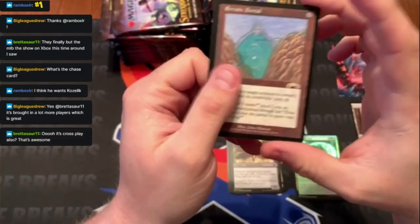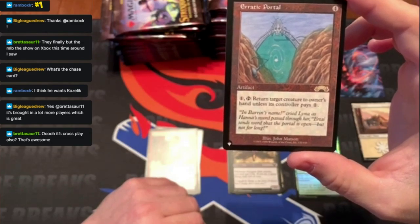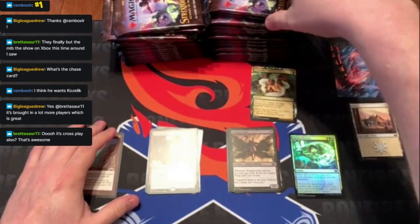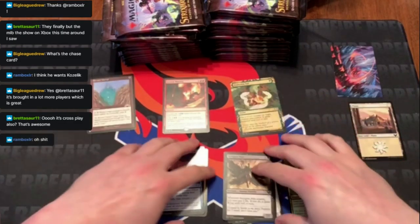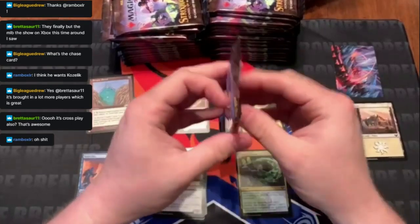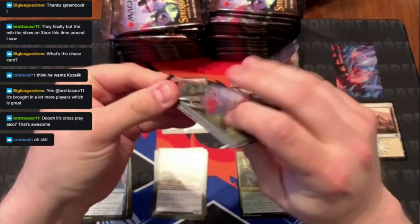And a list card already — Erratic Portal! One mana: return target creature to its owner's hand unless its controller pays one. Pretty cool. We've got the beef at the top and a lot of good cards in this pack.